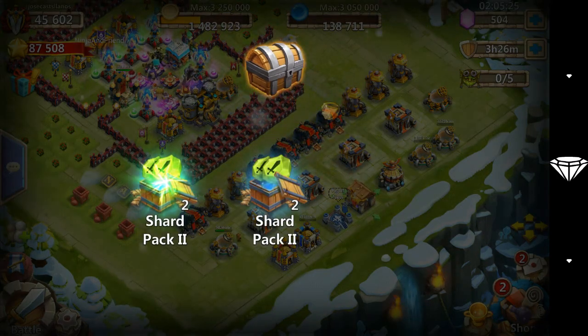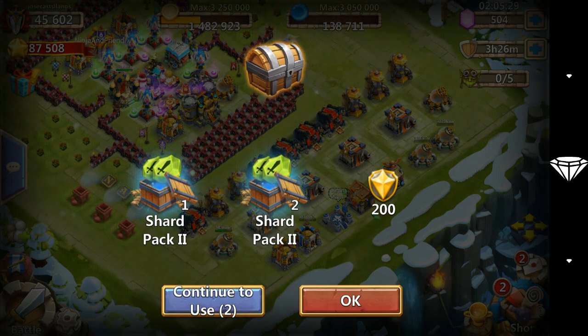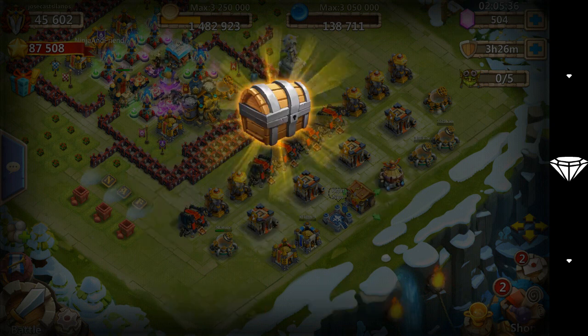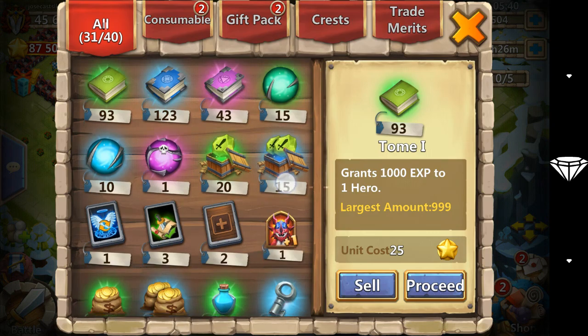Time for the blue Mesa chest three. A two shard pack and a quest completion card. I've never actually used one of those, probably because I've never gotten one until now.